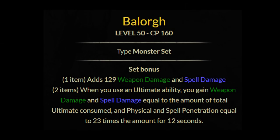For the next set we have Balor. This gives a one piece of weapon and spell damage. The two piece: when you use an ultimate ability, you gain weapon and spell damage equal to the amount of the total ultimate consumed, and physical and spell penetration equal to 23 times the amount for 12 seconds.